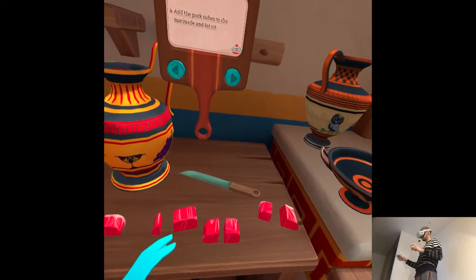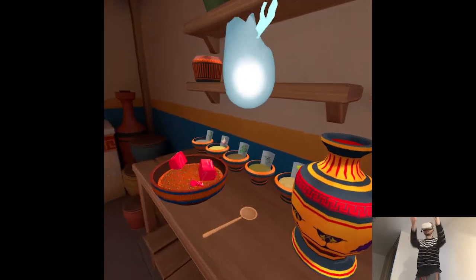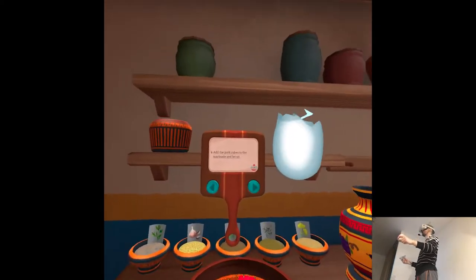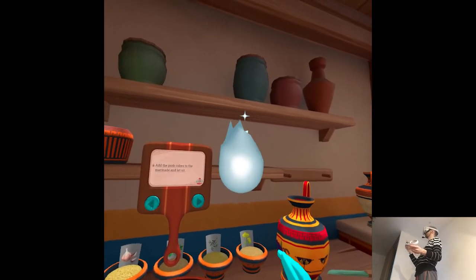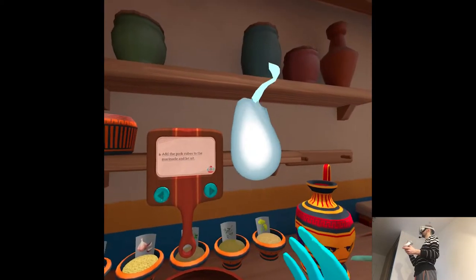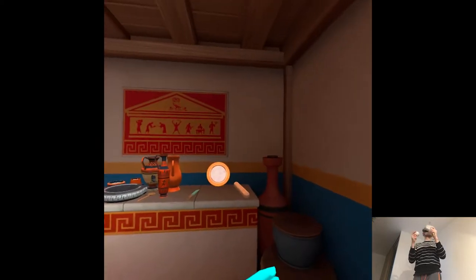Add the pork cubes to the marinade and let it sit. These are going to taste good, I can feel it. Let's make some fresh pita. A good souvlaki has got to be on a pita. You want to give me an instruction for it?